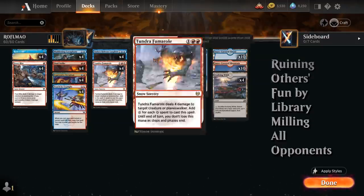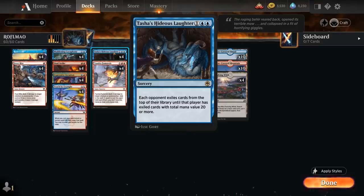Our win condition is to let the opponent draw a card from an empty library. To help us in that quest, we can count on the full playset of Tasha's Hideous Laughter from the Forgotten Realms expansion. A 3-mana Rare Sorcery that says each opponent exiles cards from the top of their library until that player has exiled cards with total mana value 20 or more. And because lands have a mana value of 0, we can count on Hideous Laughter milling about 12 or 13 cards on average, and against a very low curve deck, maybe a few extra cards.